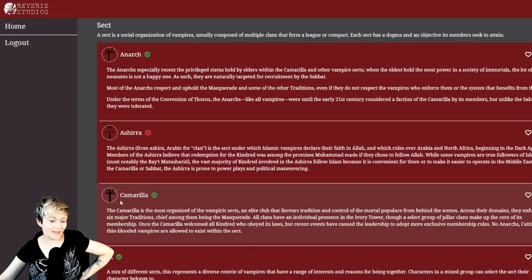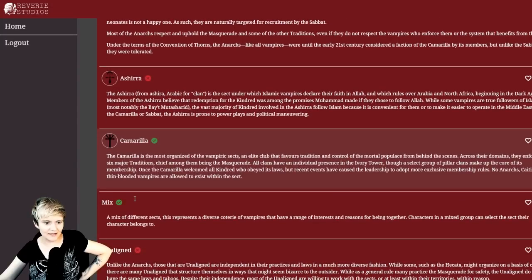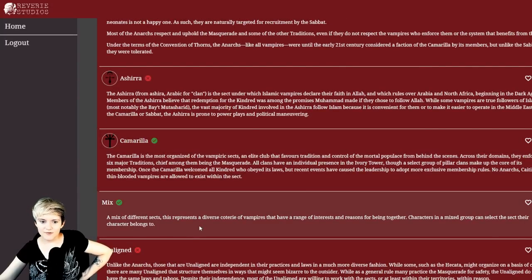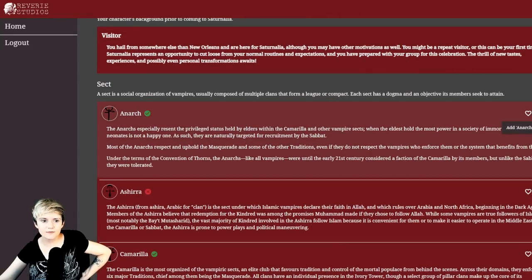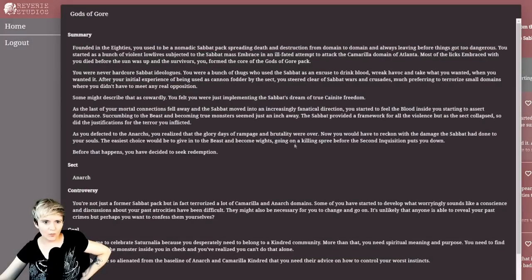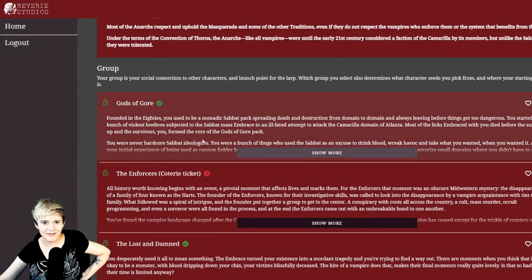We can't pick Ashura as that's locked for higher-tier tickets. We have Camarilla, Mix, Unaligned, and Anarchs. 'Mix' is a mix of different sects — something I'm tempted by. But let's see the Anarch options first. In the Anarchs we have 'Gods of Gore' — a nomadic Sabbat pack that turned Anarch. In the modern Vampire: the Masquerade era, the Sabbat has been majorly pushed back due to the Second Inquisition. Gods of Gore are those who diverged to the Anarchs — pretty interesting.